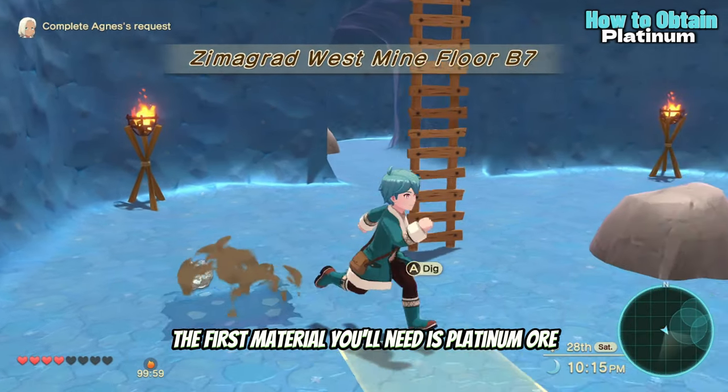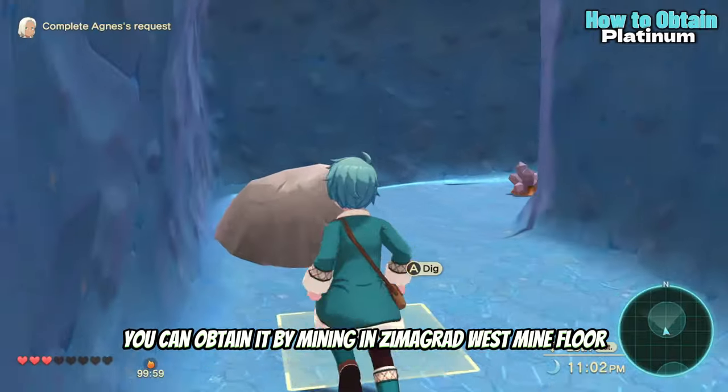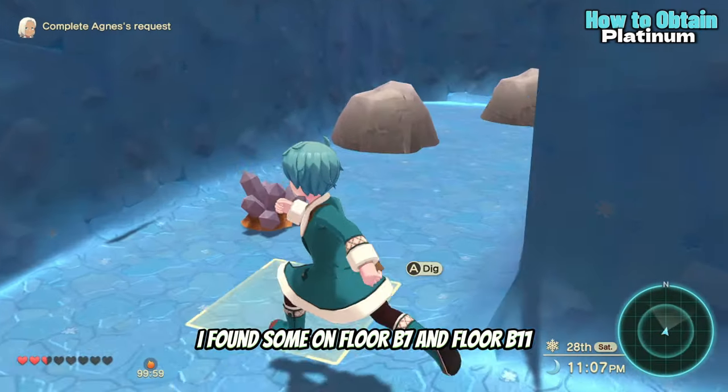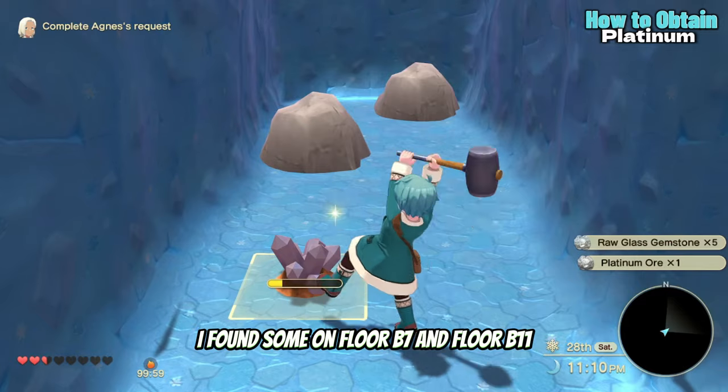The first material you'll need is platinum ore. You can obtain it by mining in Zimigrad West Mine floor. In this video, I found some on floor B7 and floor B11.